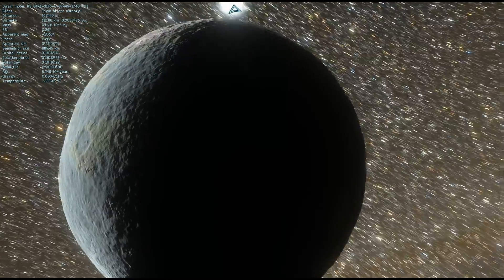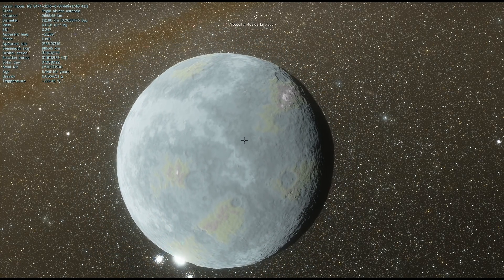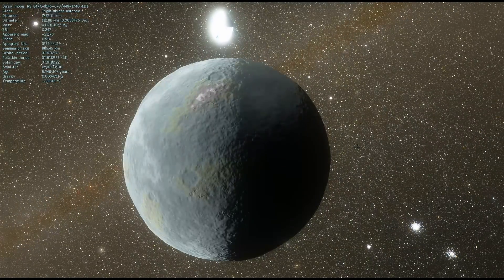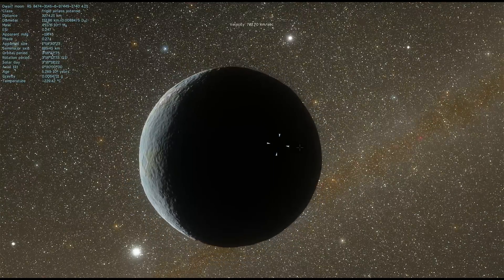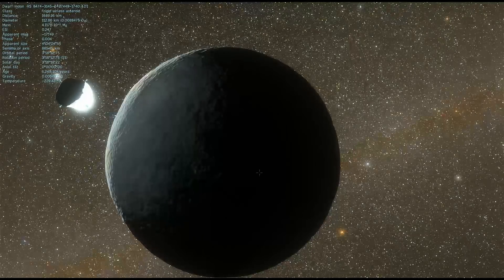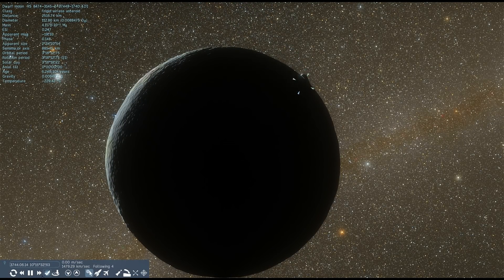Not all life might survive there, but some life might, and so this does create a possibility for the Trappist-1 system — as long as there are reflective moons — to have a very interesting type of habitable environment. That's really all I wanted to say in this video: I wanted to show you how moons can create very interesting reflective phenomena on the dark side of tidally locked planets, and here is one such example.